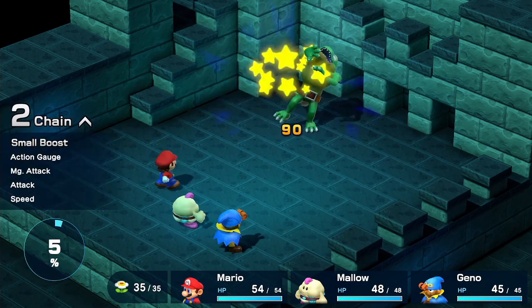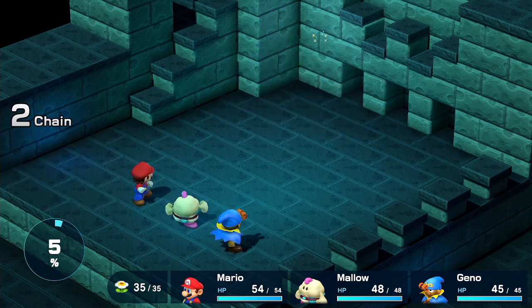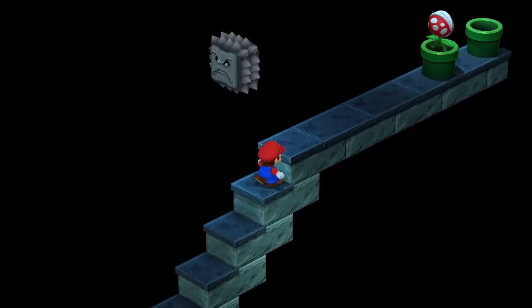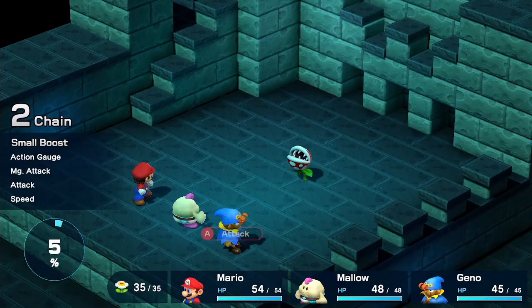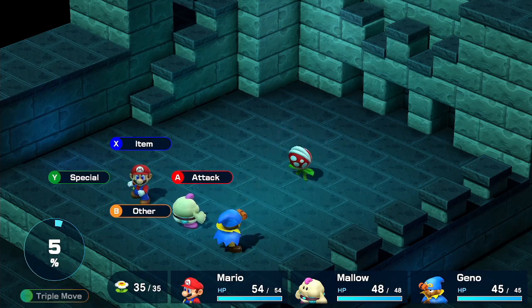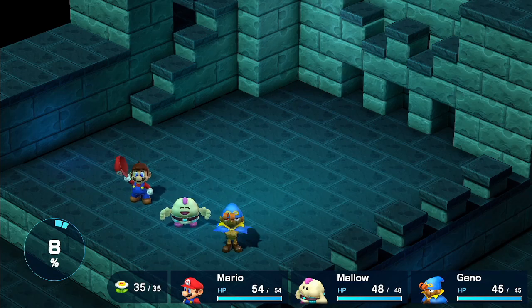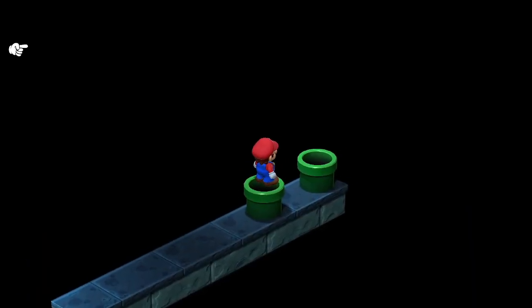Our basic attacks do so much damage that we can combo down a lot of these enemies really quickly. This is basically the same weak enemies from before. Piranha Plant is a little bit different though — much shorter and trickier. We can start building up our column points a bit more.